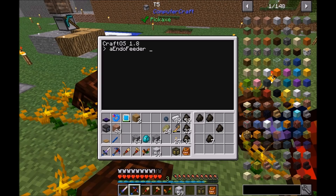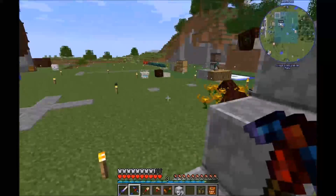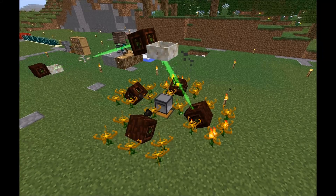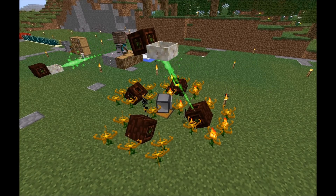Running the endo feeder — the turning of the turtle also takes some time, so you can go with zero seconds and 'false' as parameters. Now we should see quite some mana getting produced. It takes a little time so that all the endo flames have the opportunity to eat some coal.